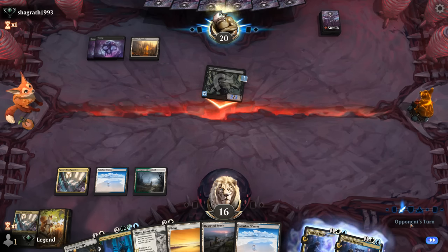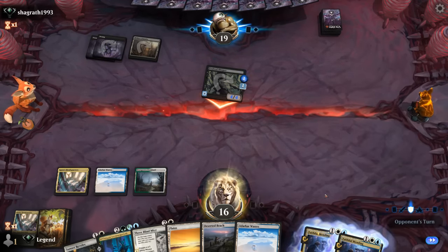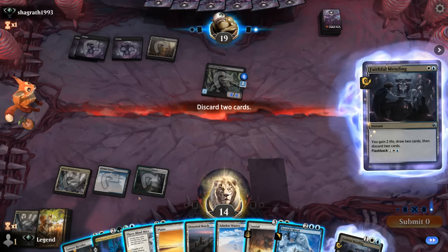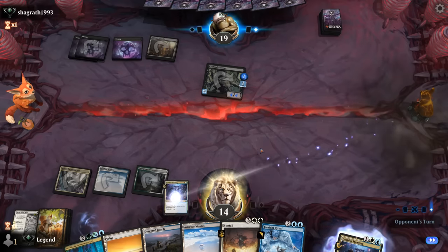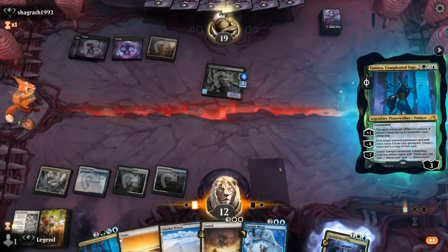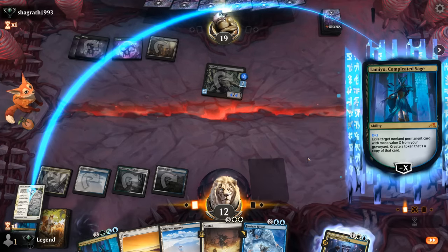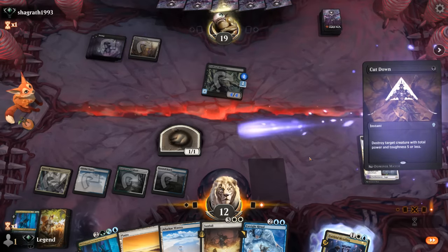We have to watch out for a potential Graveyard Trespasser exiling our enchantment from the graveyard, so that's a reason to wait to discard the mice until basically the opponent's end step when we're ready to cast Taminao on the following turn. If they had a Trespasser they would have played it here, but there is some risk. Casting Revelry would be nice for stabilizing but flashing back Mending and discarding headquarters is maybe the safest overall. The plan is to flash back Mending, discard Three Blind Mice, then cast Taminao.